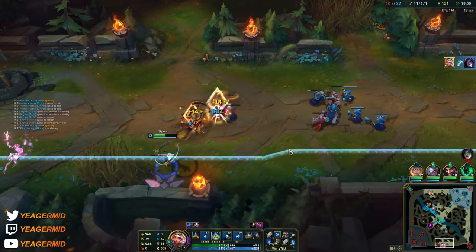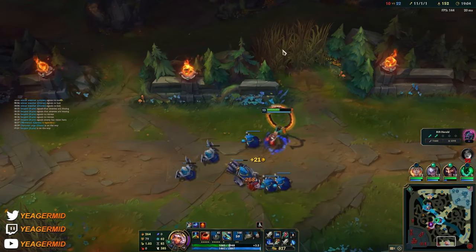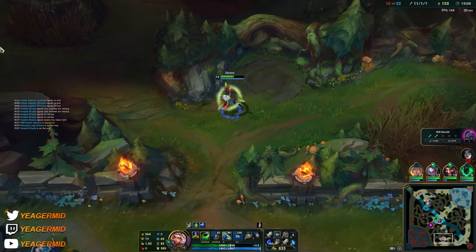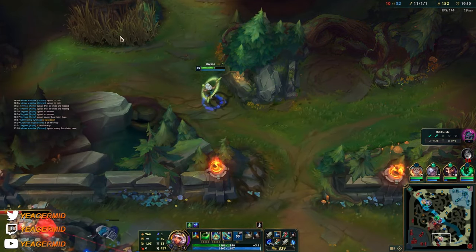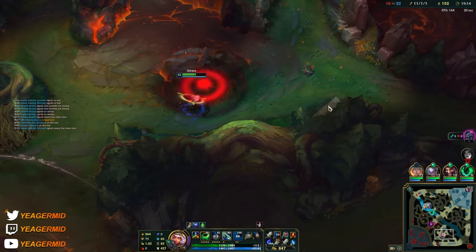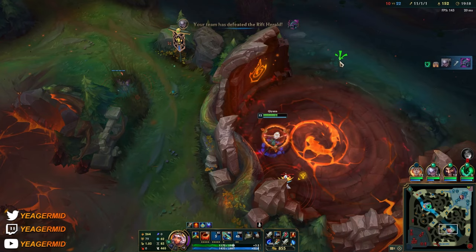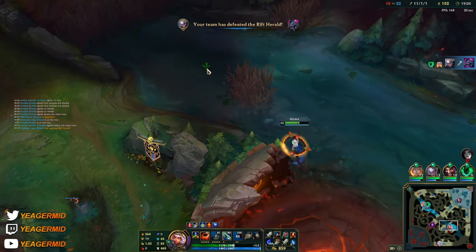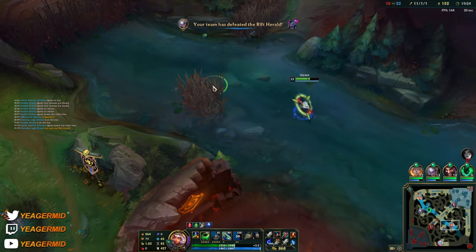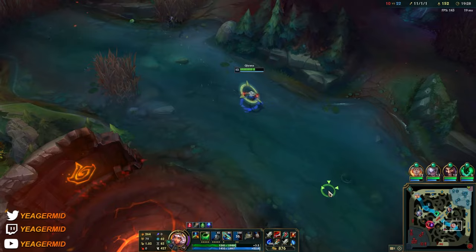That's how easy it is once you're fed — Kiana just one-shots everything on the map. It's even more fun that she's so great at kiting because her W cooldown is so low that she can keep picking up new elements. You can also pick up elements while you are invisible — so if you use the grass element, you can pick up elements and still remain invisible. Something that's pretty good to know.